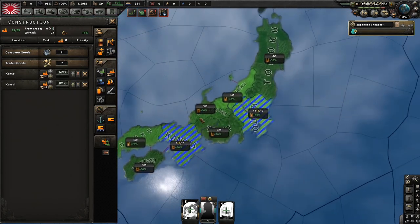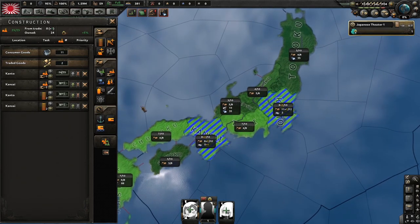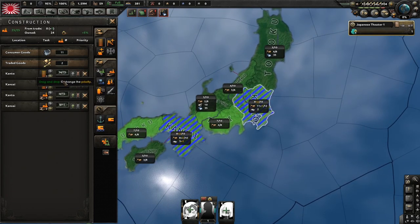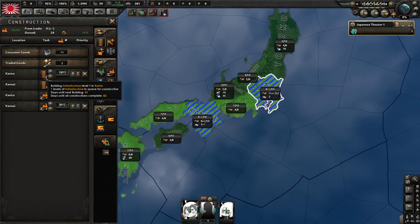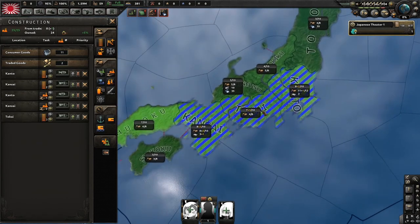We're just going to build up in our states. I'm only building some civs just because I can. Also, build up the infrastructure there. By the way, if you're building civs — especially early game — if you have at least 15 or more in the building queue, you should build some infrastructure because that will increase the building speed of those civs.